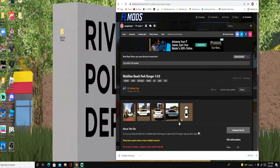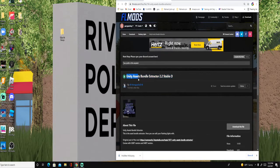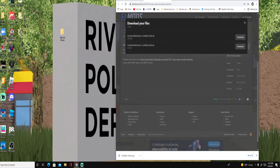Now what we're going to do is you want to go ahead and install UABE — Unity Asset Bundle Extractor 2.2 Stable. I'll link that in the description too. You'll need to check whether you have a 32-bit or 64-bit computer — you can find that in Settings. I have a 64-bit, so I'm going to download the 64-bit version.